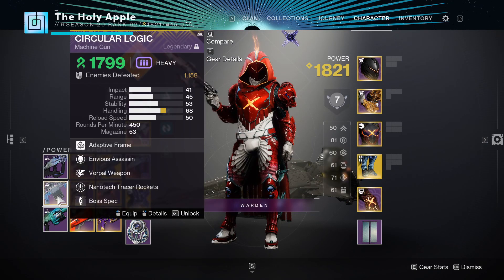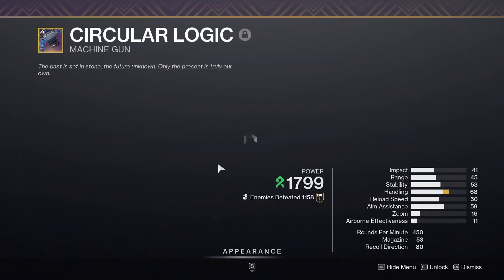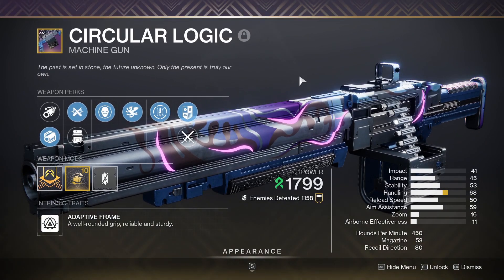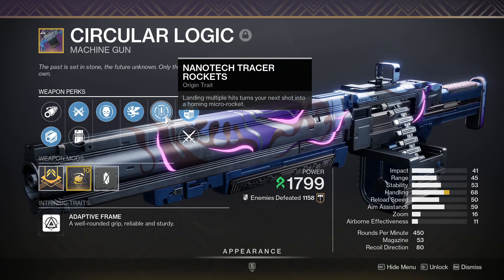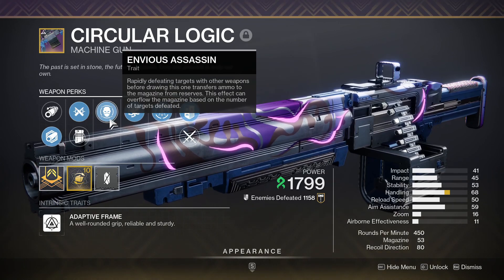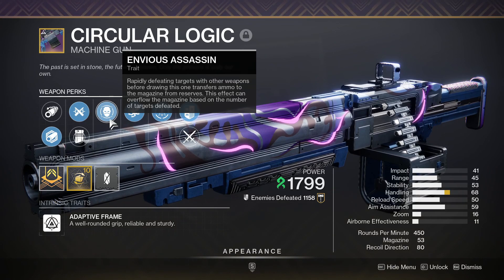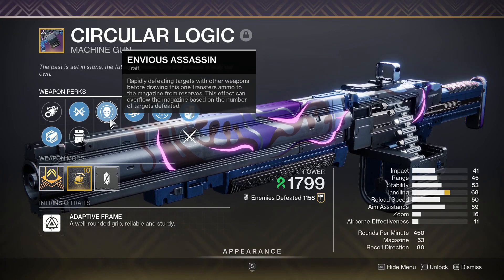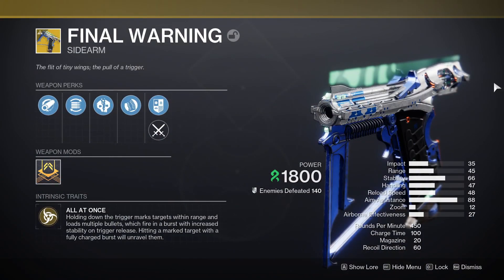Moving on to another weapon: the Circular Logic machine gun. I'm still a massive fan of this because it just rips through ads like nothing. Sure, it's not the fastest firing machine gun out there, but it definitely hits like a train. Its origin trait is nanotech tracer rockets, which gives you an additional shot that is even stronger. Couple this with envious assassin and you can see why I love this machine gun. I'm yet to get my wish-list roll but here's hoping.